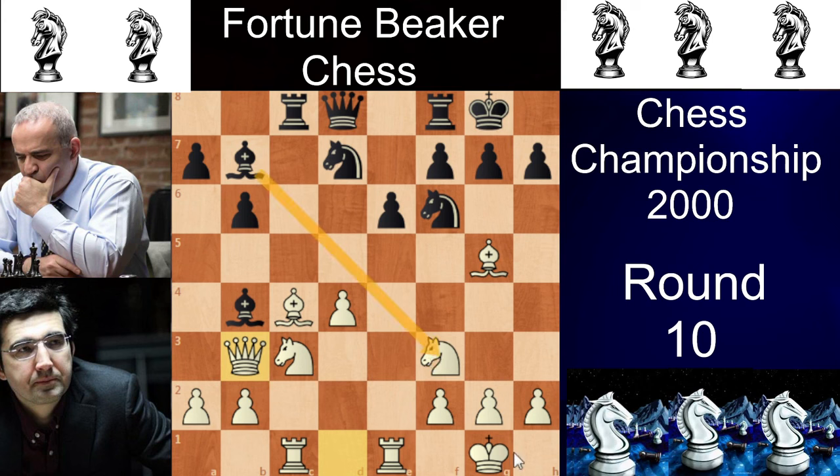Now the position is a bit tricky. If you play Bxf3 to mess up the white pawn structure, white can just play Qxb4. And if you play Bb7, then we have Nb5 and white is gaining a good advantage. As Kasparov is trailing in the tournament he has to keep as many pieces on the board as he can, so he plays Bb7. Then we have Bxf6 and Nxf6, and then Kramnik plays a brilliant move — Bxe6. Yes, the engine confirms the brilliancy by Kramnik.